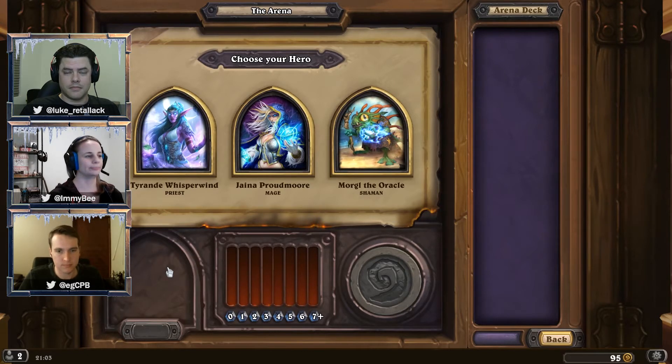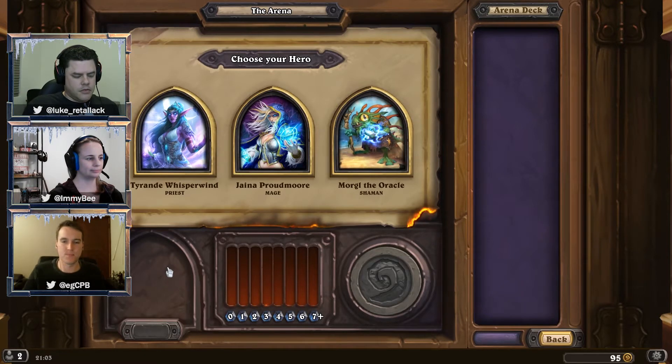Those synergy cards you decide to pick have a higher chance of appearing in the rest of the draft. So it kind of sets up the rest of the cards. It's still only a probability, so you still might see very few of that synergy, but it increases the chance. So it actually makes it possible to do like a dragon deck or a jade deck or something like that.